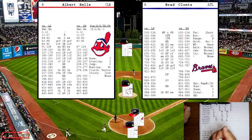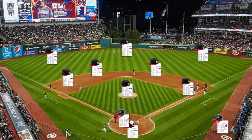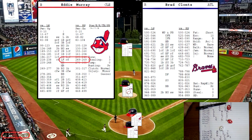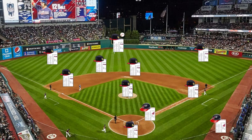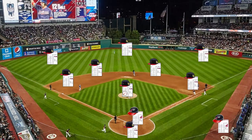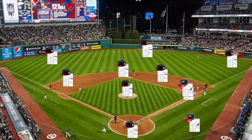Bottom of the eighth — Klontz still in there. Albert Bell up — rolls a 353 against a righty off the batter's card, that will be a K. Eddie Murray up — 255, long fly ball to center field. Tim Tomey up — rolls a 961, hard ground ball to second base. That ends the eighth inning and it is still 5-2 Cleveland Indians.